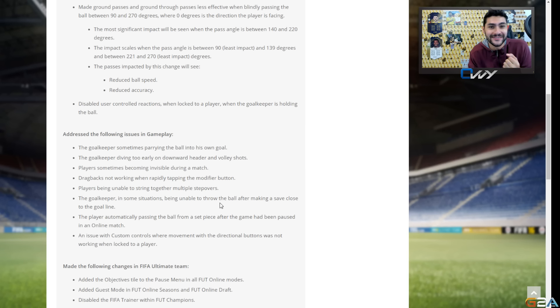Drag backs not working when rapidly tapping the modifier button has been fixed — the drag back will be overpowered again. Players being unable to string together multiple step-overs is fixed, making skill moves more responsive. Also fixed: the goalkeeper being unable to throw the ball after making a save close to the goal line, and a player automatically passing from a set piece after the game was paused.